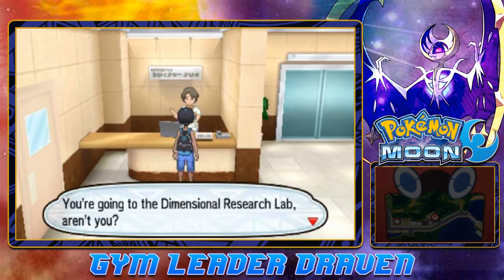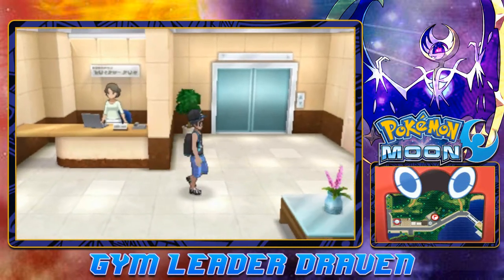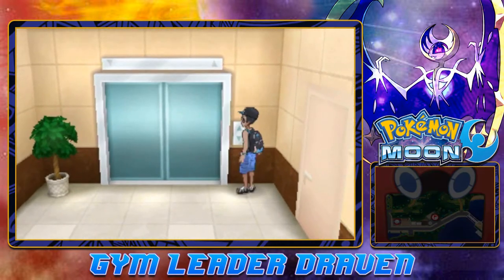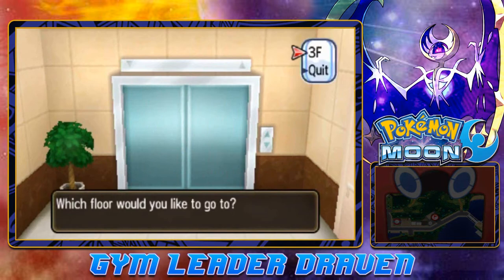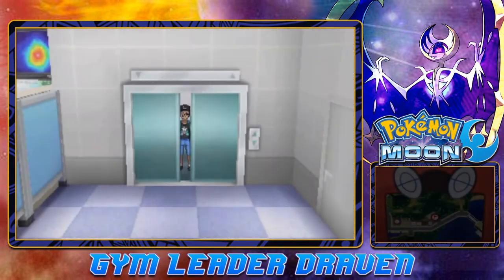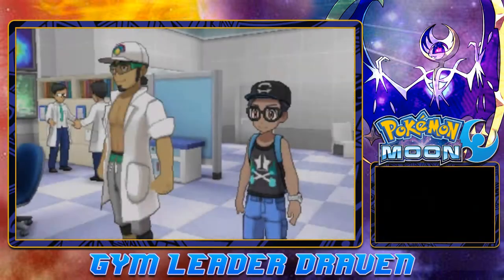Let's go straight into the lab right here. Someone asks if we're going to the Dimensional Research Lab — anyone could tell. Let's go to floor number three; I guess there's nothing on floor two. Right when we get to the third floor...